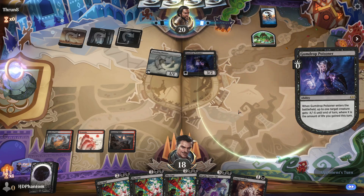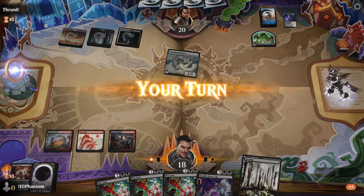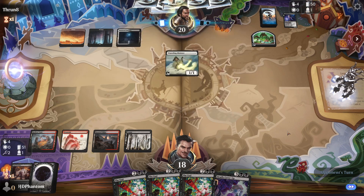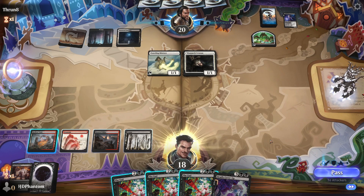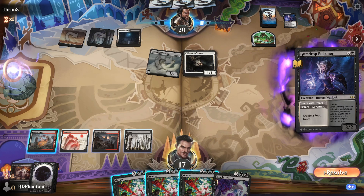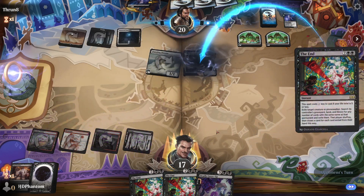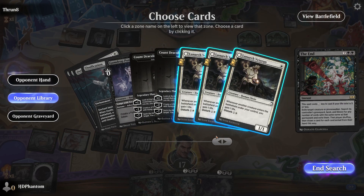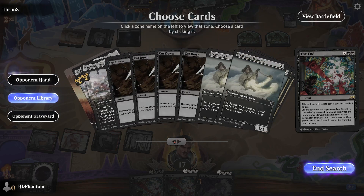Gumdrop Poisoner — I honestly think we just kill this now, just in case we don't draw the land. But we do draw one, so now we have The End that we can hold up. Deadly Cover-Up can also get rid of all the Gumdrop Poisoners. The Veteran — sure. Gumdrop Poisoner again, let's use The End and hit the Luminarch Veteran. They have Sorin, Voice of the Blessed — both of those we can hit. So there's one more Gumdrop Poisoner to deal with, plus Amalia and Elias. I have a decent idea of what our opponent's threats are now.